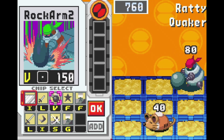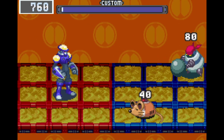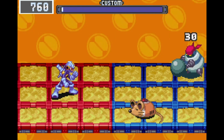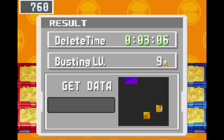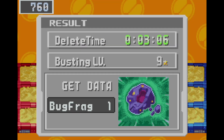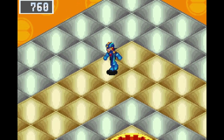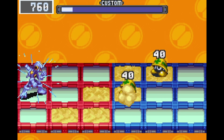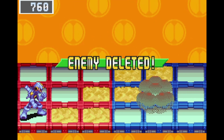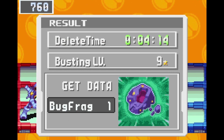The only downside to this area is obviously the sand - it slows you down. But again, the Quakers are useless here, which makes it really easy to constantly get Bugfrags off of them. The only other downside is the Ratties - they're really annoying and unpredictable. Either way, getting a single Bugfrag is better than nothing.